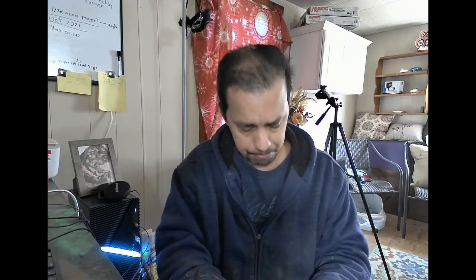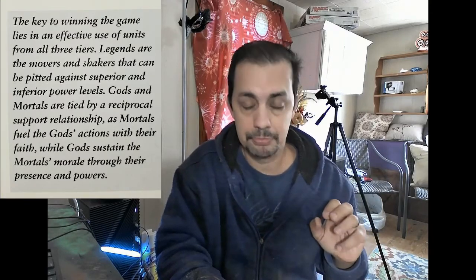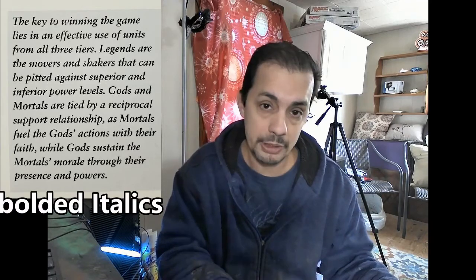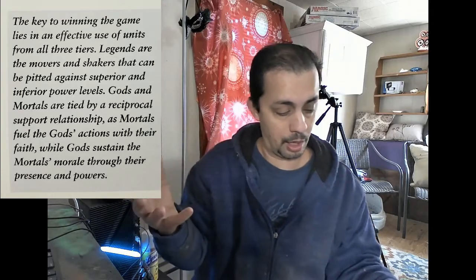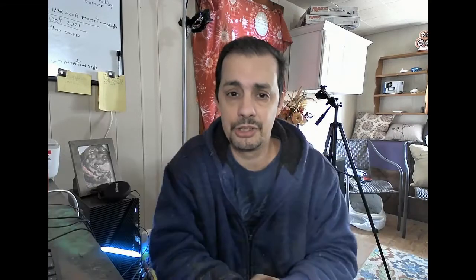Getting into the core mechanics: one important thing the author does is that any tactical advice is given in bold italics. When you see a little italicized box, that's telling you it's either a tactic, designer's notes, or play hints. Important rules are highlighted in bold throughout the text, so when you see a bold sentence you know right away it's a core rule — it stands out from all the others. That's a cool thing the author does.